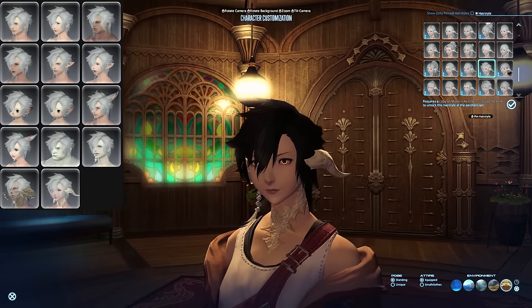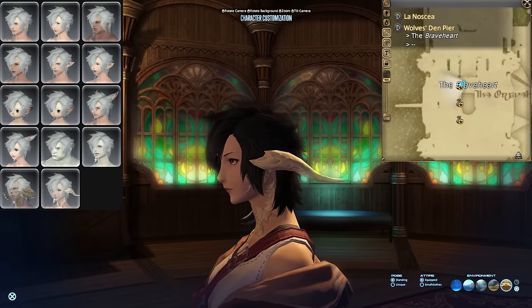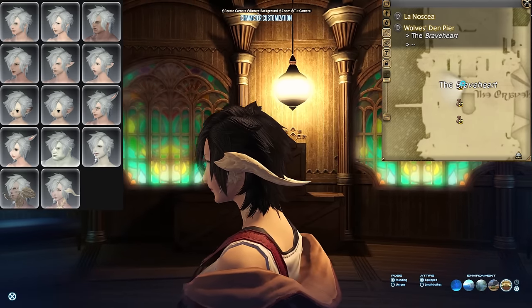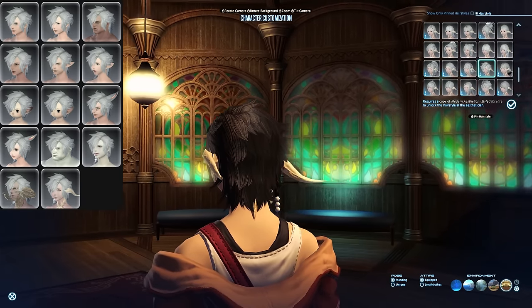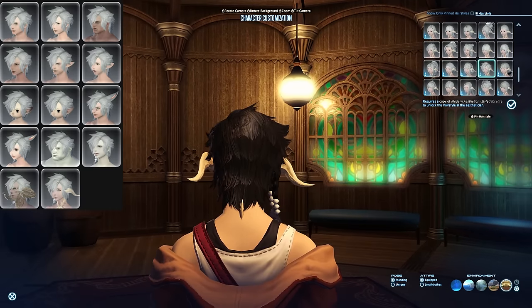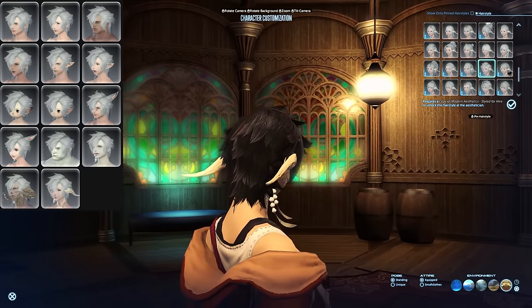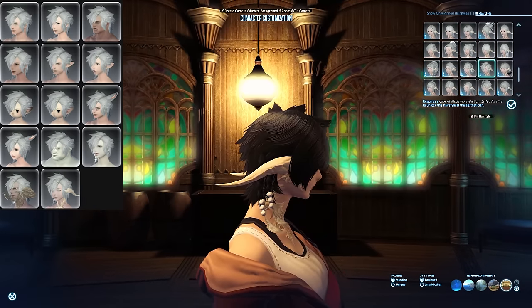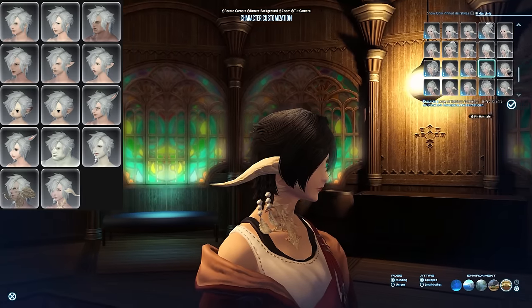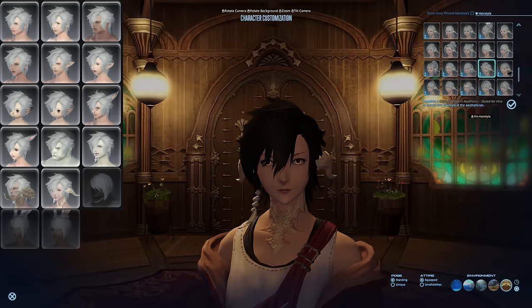Style for Hire can be bought for 18,000 Wolf Marks inside the Wolf's Den Pier. Wolf Marks are the PvP currency you get from doing Frontlines, Crystalline Conflict, and Rival Wings. 18,000 of these doesn't take a long time to farm at all, so this one is fairly easy to get. I recommend you do the daily Frontline roulette — even though the balance is kind of wonky right now, most people really don't care in Frontlines. It's a very casual PvP mode, so you don't have to be afraid jumping into it.